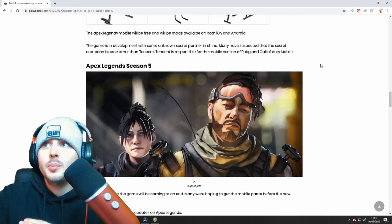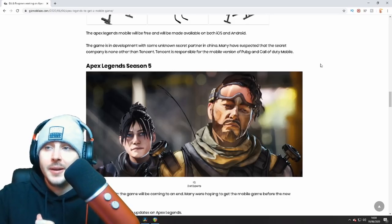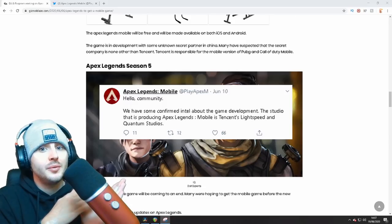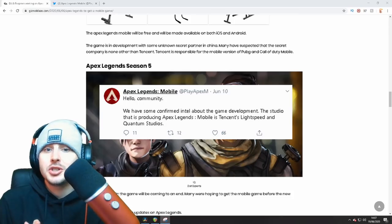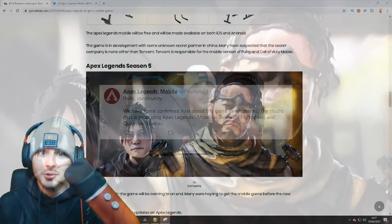Apex Legends Mobile will be free and available on both iOS and Android. The game is in development with an unknown secret partner in China — many have suspected it's none other than Tencent, who is responsible for the mobile versions of PUBG and Call of Duty Mobile. A dedicated fan on Twitter confirmed: 'The studio producing Apex Legends Mobile is Tencent's Lightspeed and Quantum Studios' — the same makers as PUBG and Call of Duty Mobile. So we know the game is going to be absolutely incredible.